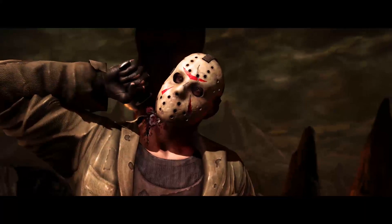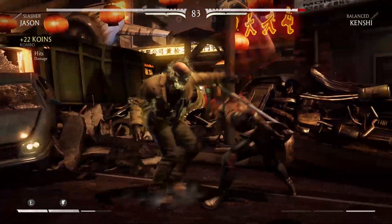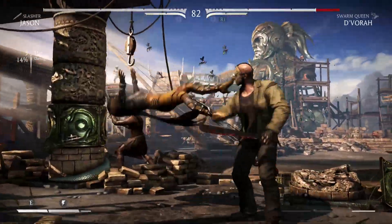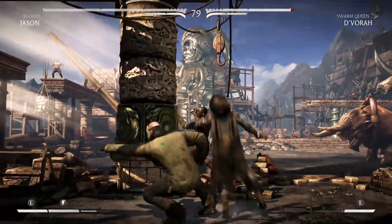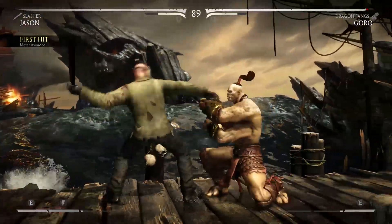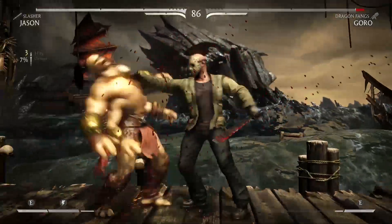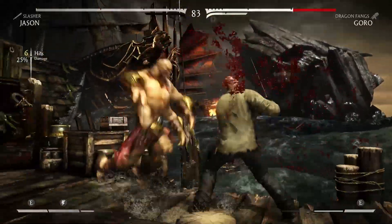This video will cover Jason, who, as you'd expect, is a big, slow bruiser regardless of which of his three variations you go with. While his Unstoppable and Relentless variations are fairly similar and share many of the same combos, his Slasher variation plays like an entirely different character, and that's the one I'm going to be focusing on the most. In his Slasher variation, Jason is a monster up close, capable of dealing massive damage without even having to use meter, and without much technical precision required. That being said, getting close isn't easy, and characters with good zoning games are sure to give Slasher Jason some problems. So to start off, let's take a look at some of his special moves.